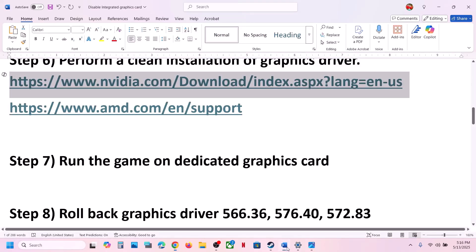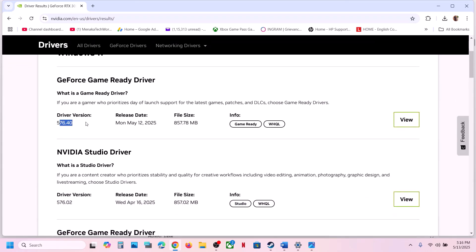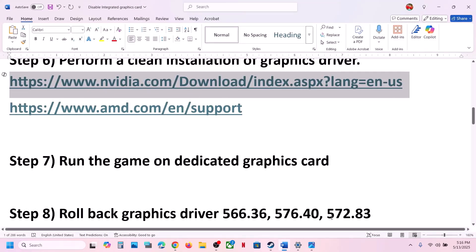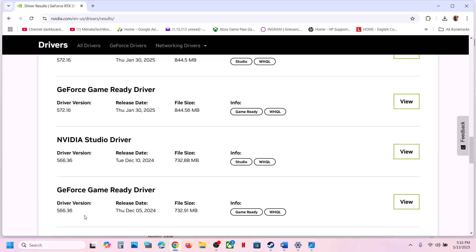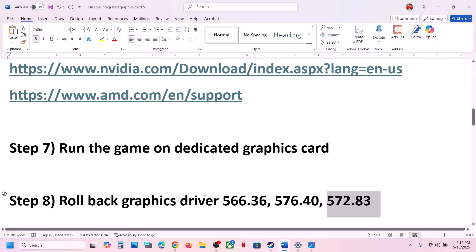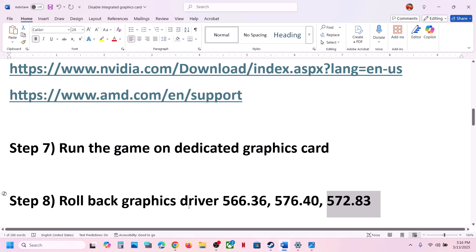If that does not work, try different versions. The latest is 576.40 — if that is not working, try 576.83. If that does not work, scroll down and try 566.36, which has worked for many users. Download and install it, making sure to check Perform a Clean Installation, then restart your computer and launch the game. If you see a prompt saying to update your graphics card, click Play and just ignore it.